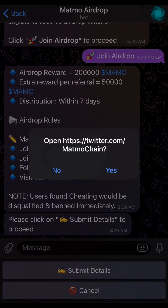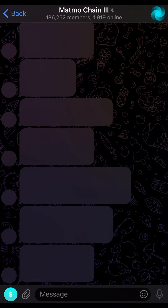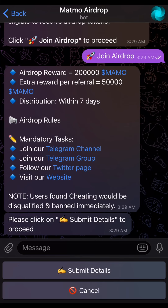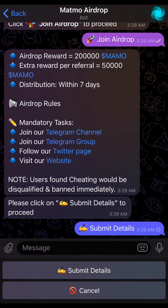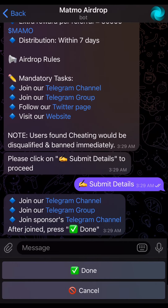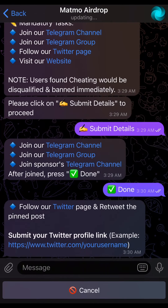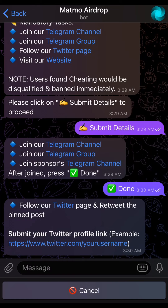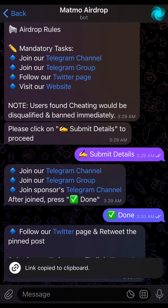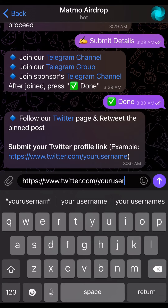Once you join the airdrop, you go ahead and perform all the tasks, join all the groups, and follow all the channels that it asks you to. Make sure you perform all the tasks. Once you are done performing the tasks, you click on submit details. The details come out, then you can see some other tasks. After you're done, you click on done. It's going to ask you for your Twitter handle, so what you just do is copy this link.